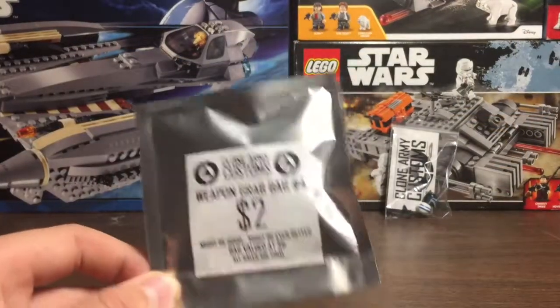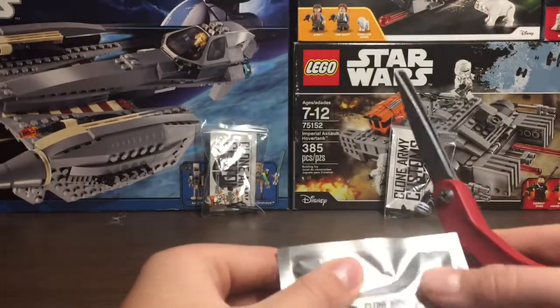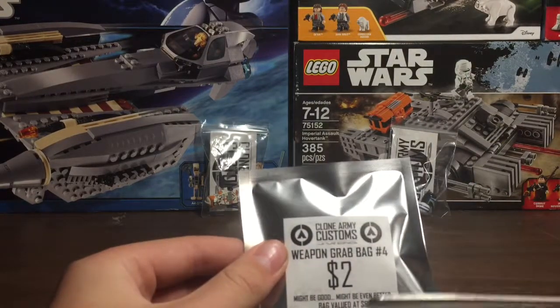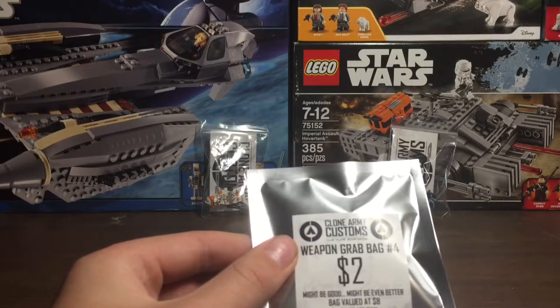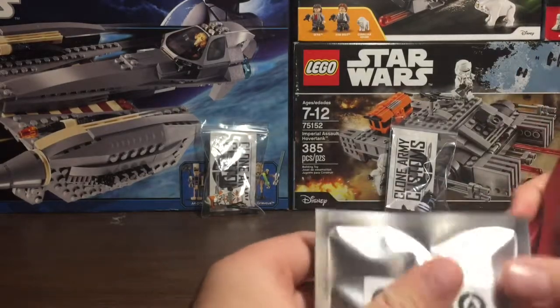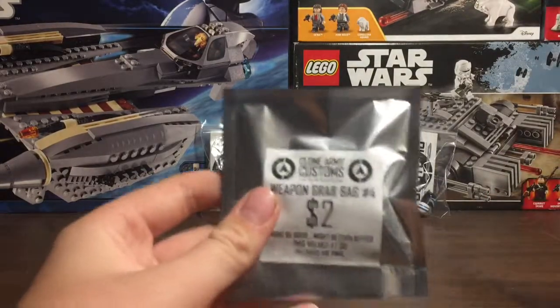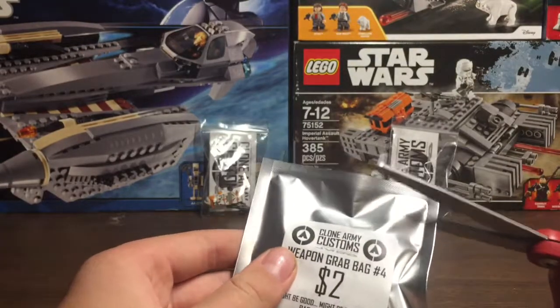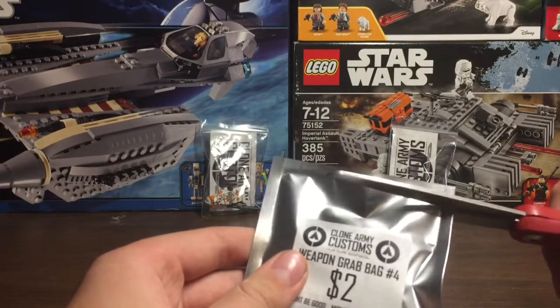Let's do the Weapon Grab Bag. Here it is — Weapon Grab Bag number 4. It says 'might be good, might be even better.' The bag is valued at $8. In here is basically a bunch of random weapons that could be good or could be not — it could be any color. Let's crack into it.